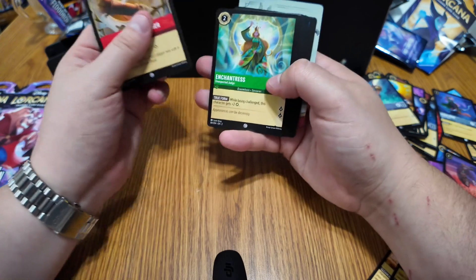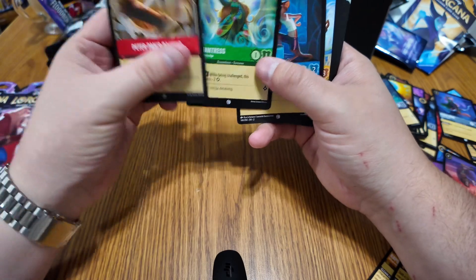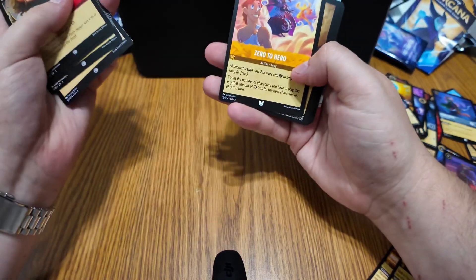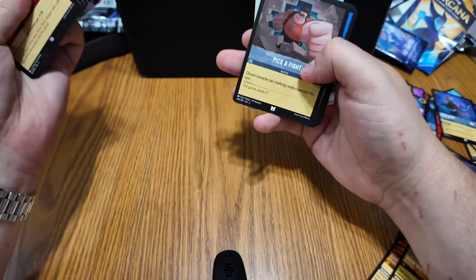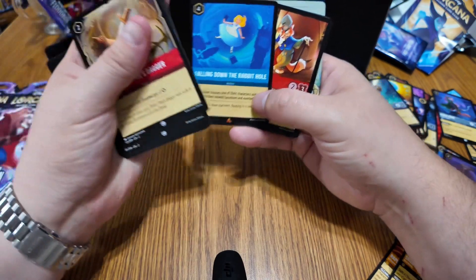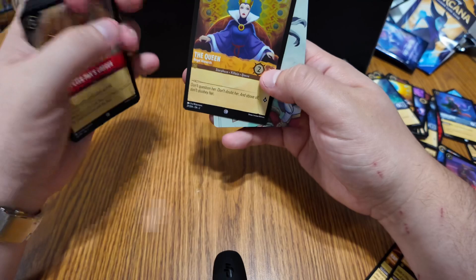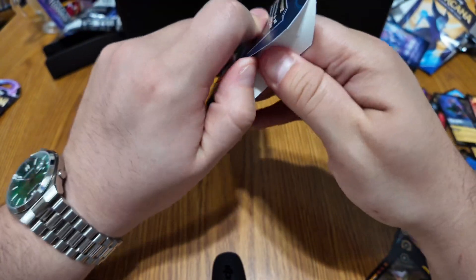Pack number two for the Floodborne. We got Peter Pan's Dagger, Enchantress — and it looks like one of those is messed up. Mulan, Tiana, Zero to Hero, Pick a Fight, Falling Down the Rabbit Hole — I don't have that one. Honest John — I like that one, I don't think I have it yet. And our foil is the Queen.